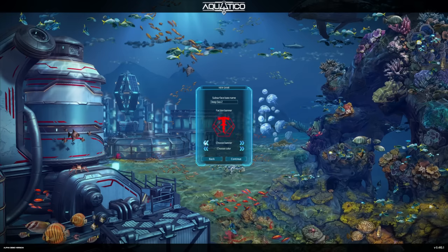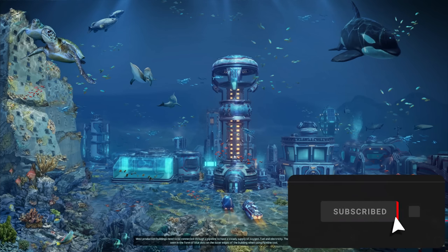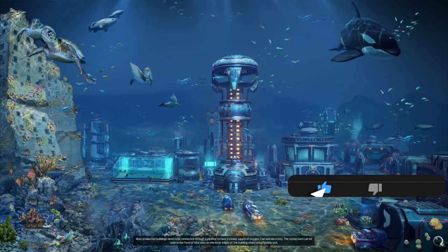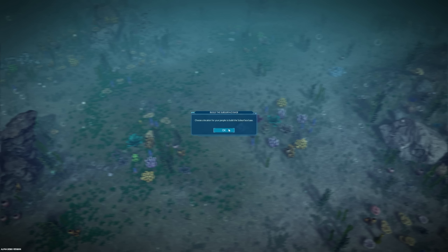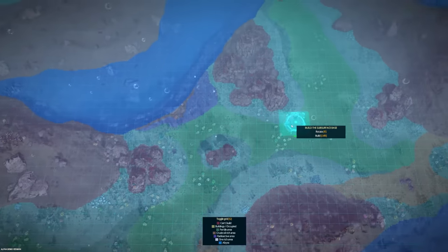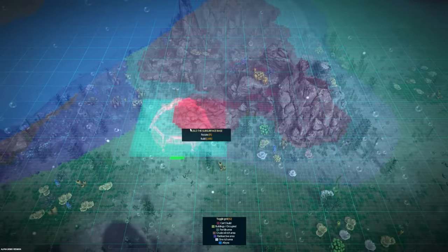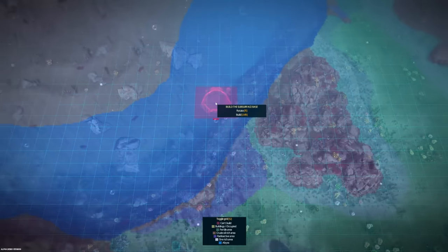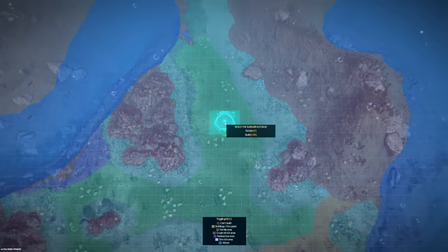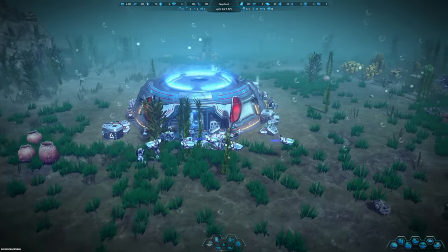Okay, today we are going to be building our civilization underwater. There's a free demo link down below if you want to check it out. I've never played this but it looks pretty cool - it's kind of like a Subnautica city builder, right? What's not to like? We've got to pick a location for our sea base. Green is nice and buildable, gray not so great, and blue is underwater.